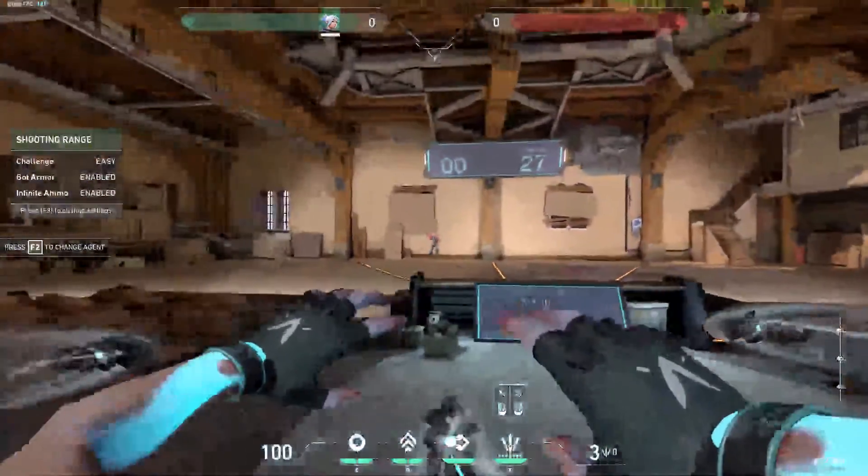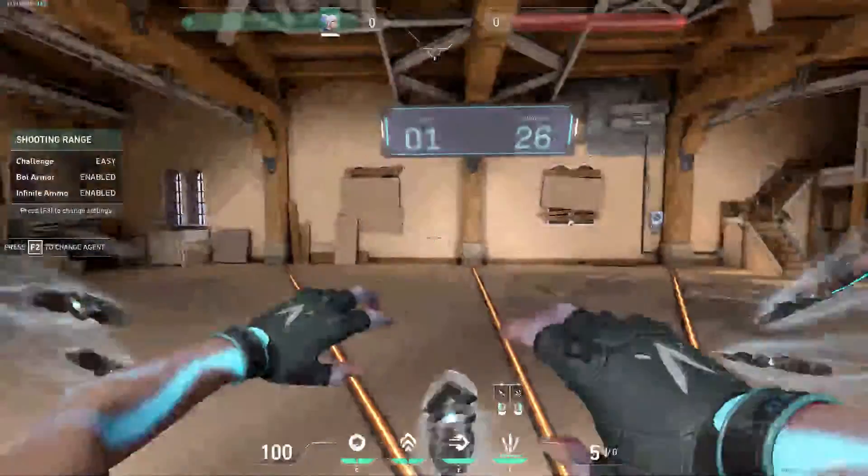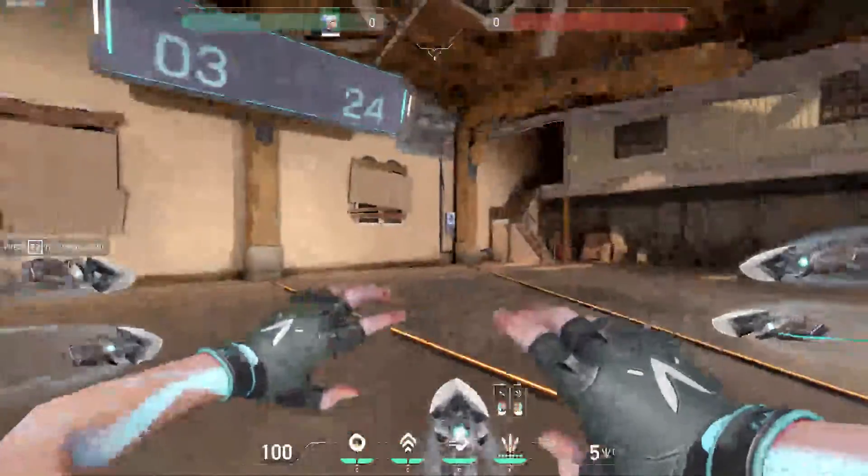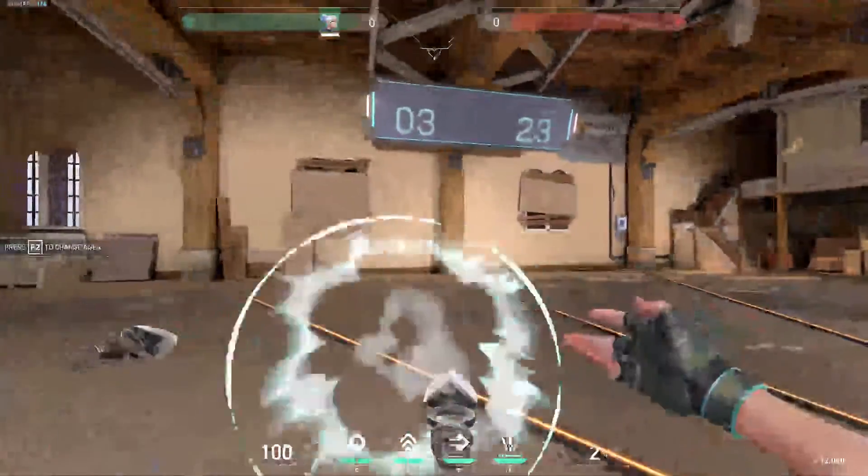I'm not even able to hit headshots most of the time with that crosshair. So how can we actually fix that problem? You can use crosshair codes in order to grab crosshairs and see what crosshair will fit you the most.